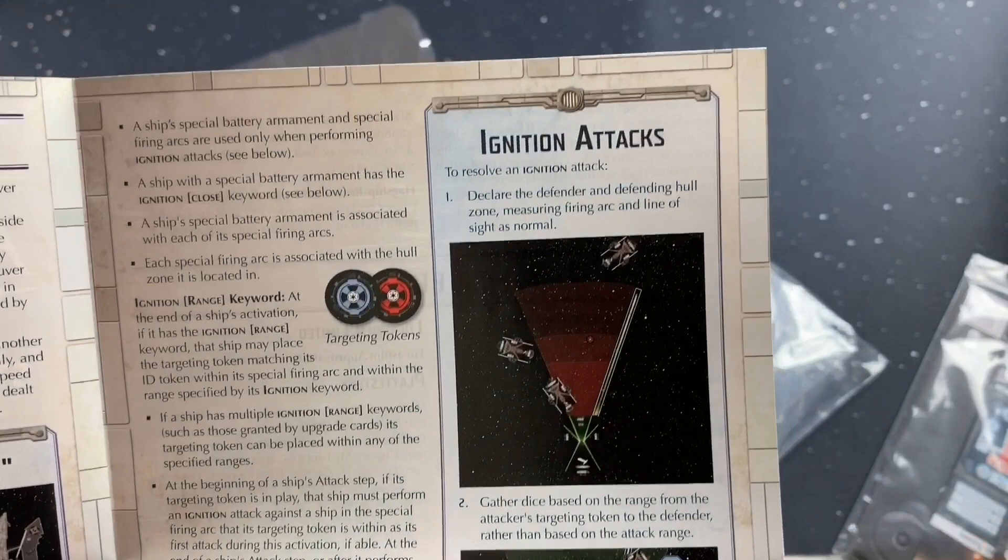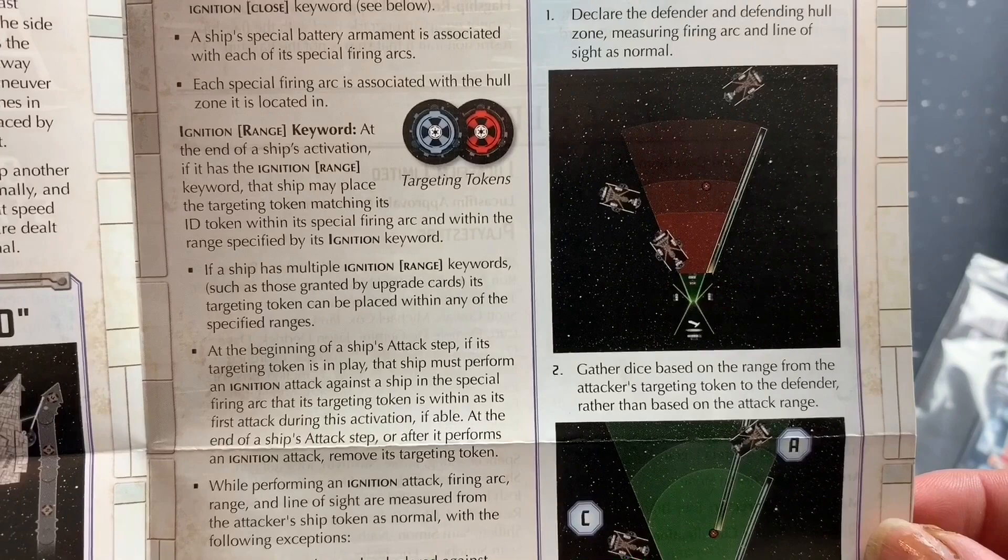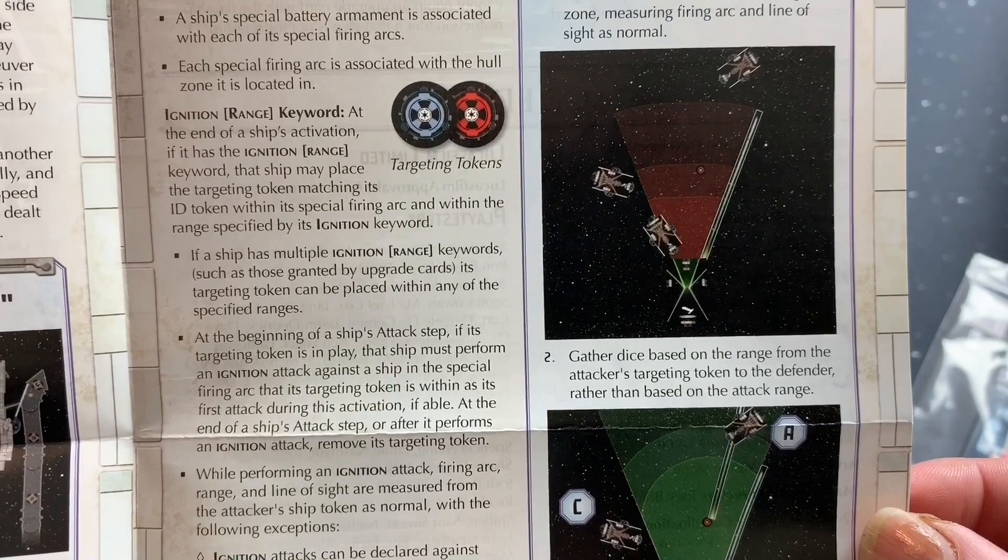Here's an example of ignition attacks — ignition tokens, keyword. At the end of a ship's activation, if it has an ignition range keyword, that ship may place the targeting token matching its ID token within a special firing arc and within the range specified by the ignition keyword. We've got some other rules here to go through — this is going to be really cool, and I'm going to love to see this on the table.